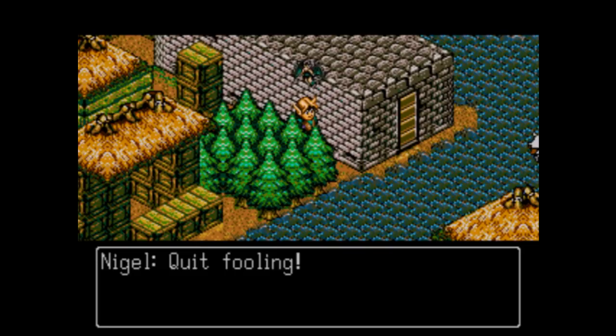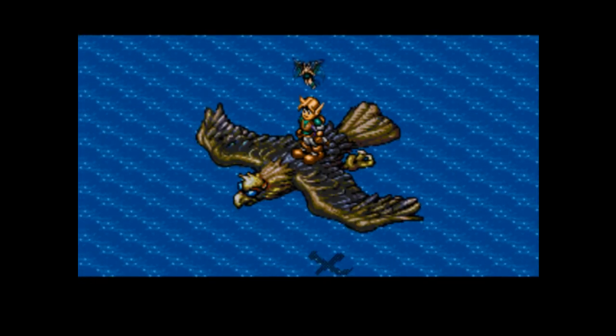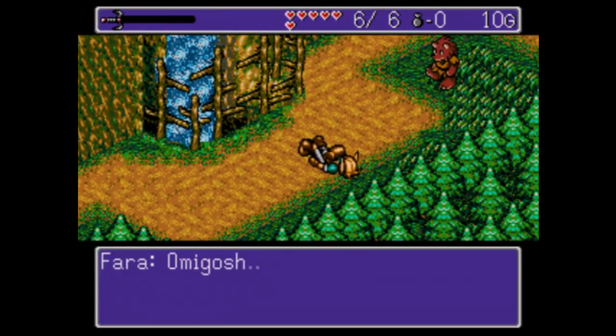She thinks she knows where they are. Nigel says hey, what the hell, and decides to play along, shelling out a ton of money to this bird to fly them to this remote island where they may be. So you're exploring your first dungeon, solving simple puzzles and finding treasure, until the path ends rather unceremoniously and you're dumped out into a strange village.